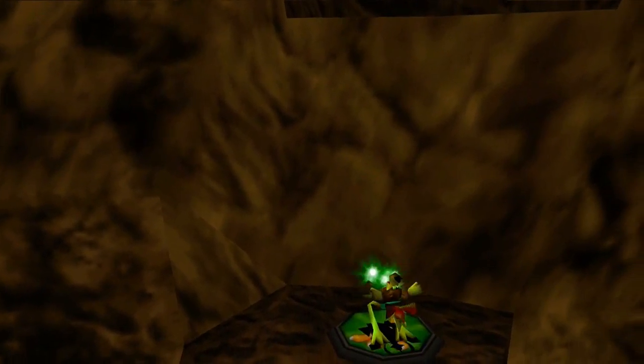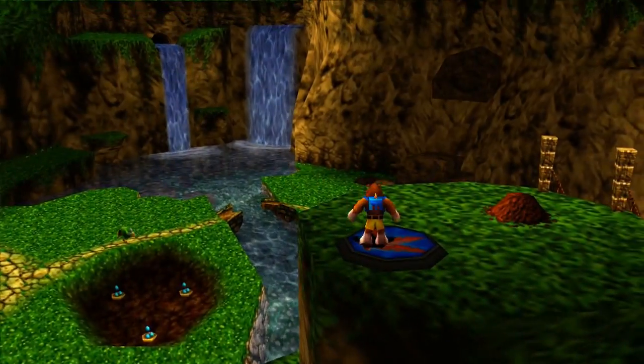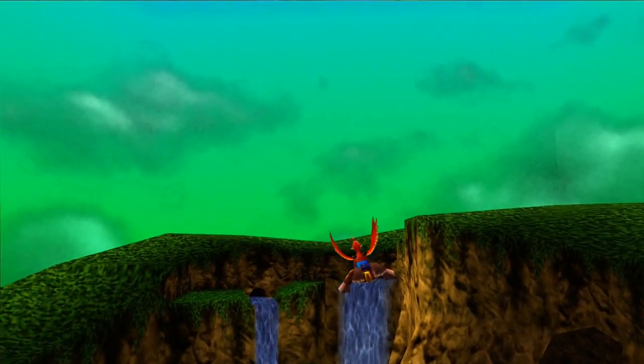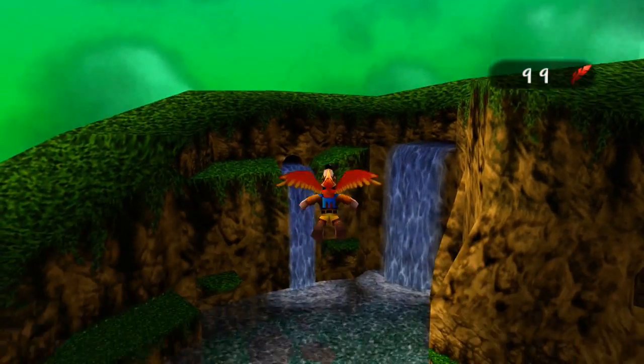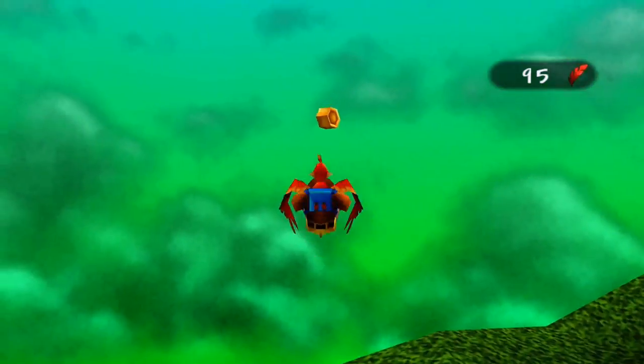Shock jump springs are pads that allow Banjo to jump up to really high places. The flight pad allows you to fly around in areas where you can find one. You need red feathers to fly, and you can also press X while flying to execute the beak bomb.